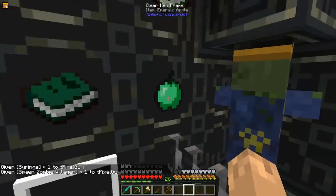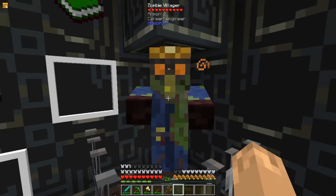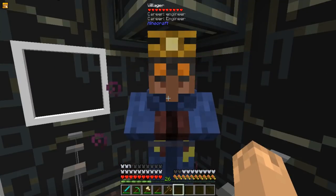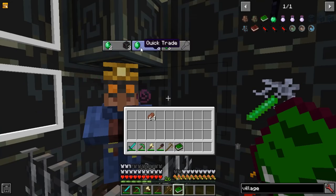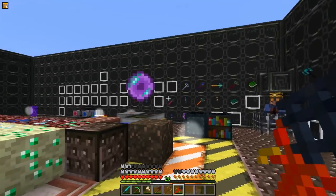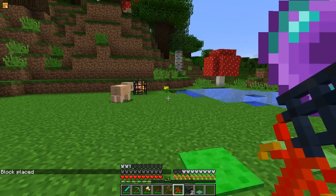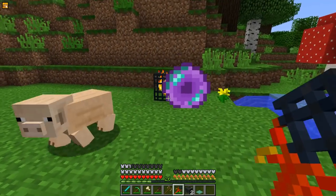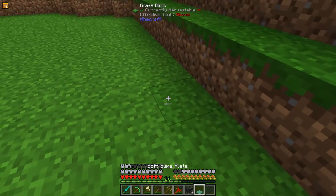The Emerald Apple will unlock a locked villager trade that has an X over it, or turn a zombie villager into a normal villager. That brings me to the next item, the Merchant Almanac, which will let you quick trade with any villagers in the area. The Spawner Seeker will find spawners nearby — for instance, the nearest spawner is indicated and it will slowly move its way over there. This is good in strongholds when you need to find the spawner right next to the portal.